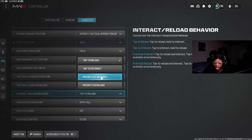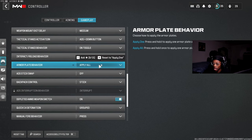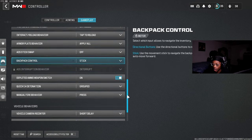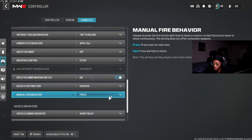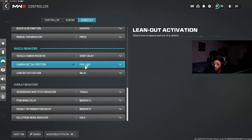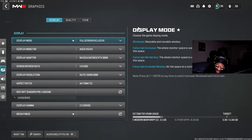Armor Plate Behavior — Apply All. Backpack Controls — Stick. The rest of the gameplay settings are really default. Weapon Switch on empty, manual fire behavior — all default. Not too much to worry about here, just find what works for you.